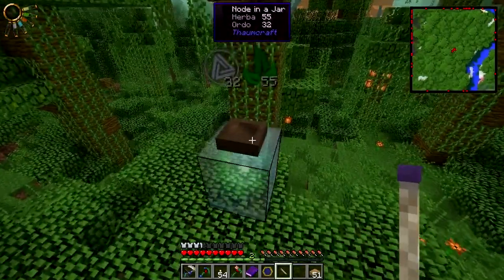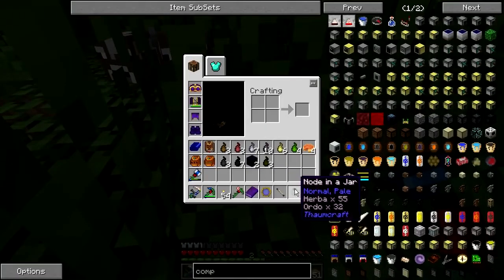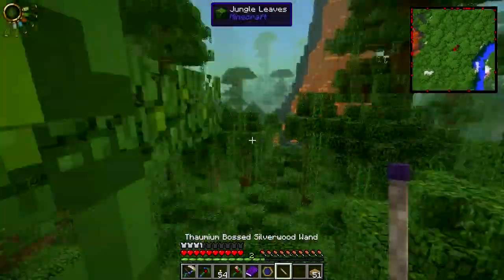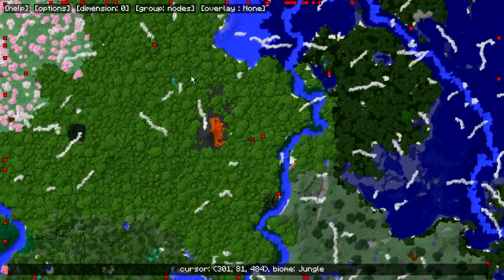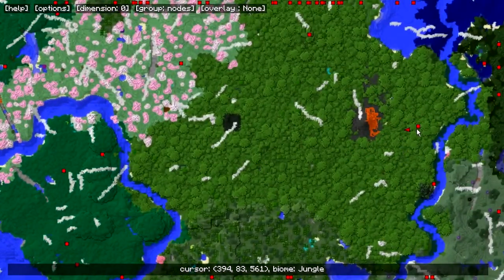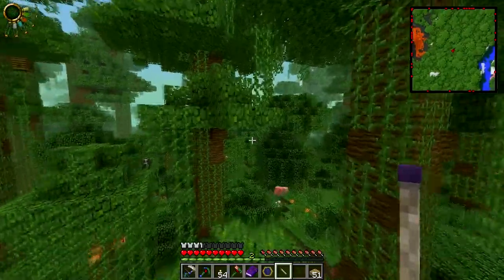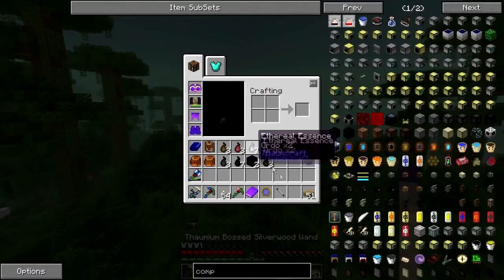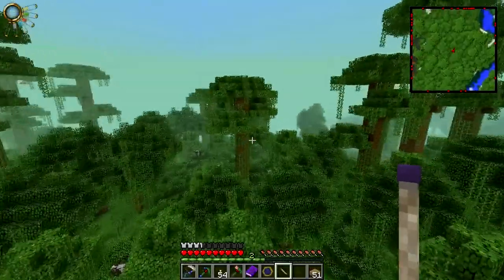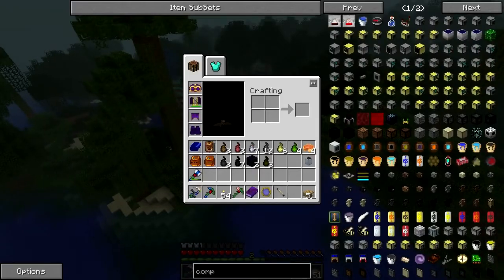I've got my wand, it's pretty much full — full enough to do the job. Herbam and Ordo. Now I've got a bunch of pretty good nodes around the place. I've got ones like this which has got three and four. I'm going to have to go flying around to pick it all up. So I've got to fly around to keep filling up my wand — it takes a good chunk each time. Now the problem is Victus — I'm having trouble finding it, but soon it won't be much trouble at all.